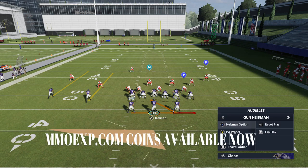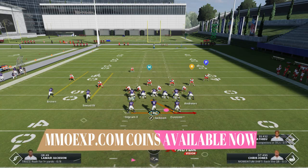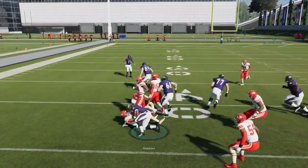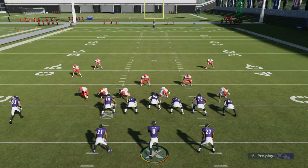Against zones, I typically find that the Heisman option is probably best because you have an option to go the other way. In a play like this, it's an off zone — I could probably run either one. But I'm going to go the other way. The blocking here is a great edge run to both sides, which is one of the reasons I like this so much.